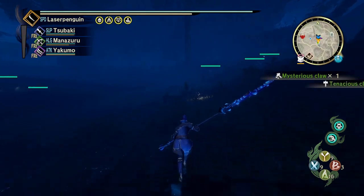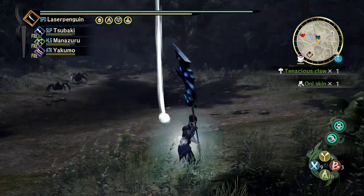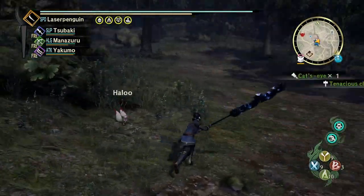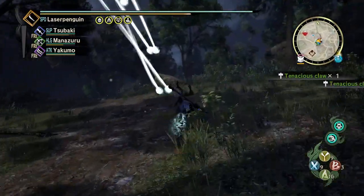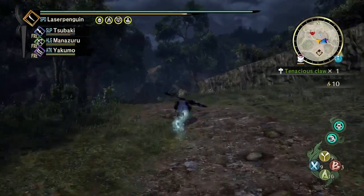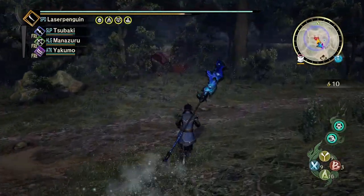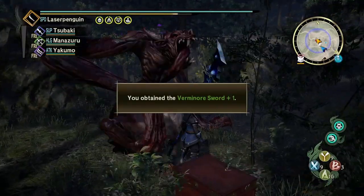On the mini-map in the top right, the outer circle represents your miasma level. I've cleared the area so I'm not getting much miasma here. You'll also notice little items that appear on the mini-map, and there's a small chest here with an item.